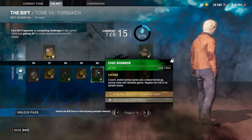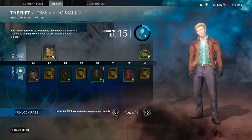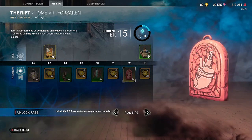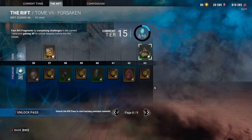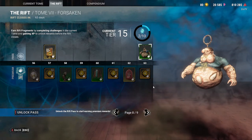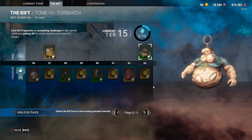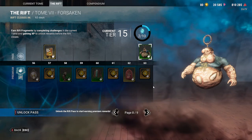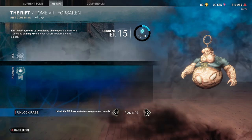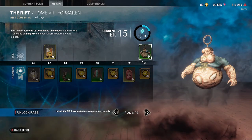I could have sworn we already had this — I thought we had the back... whatever. Oryx cells, oryx cells, an ugly charm, and another charm. They're missing out on a huge opportunity because they have a chance to make the end of the rifts really good, but they keep failing at it — page eight is just boring.